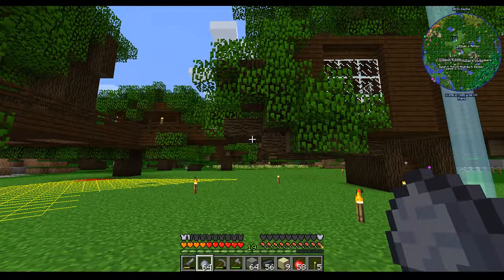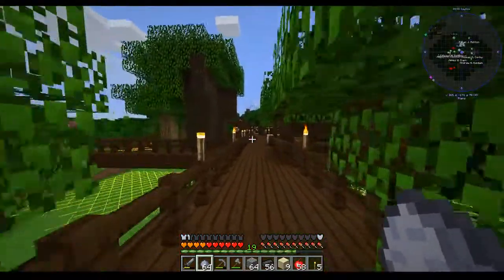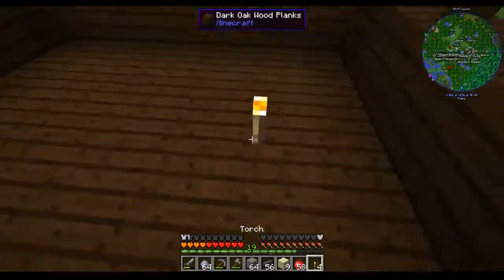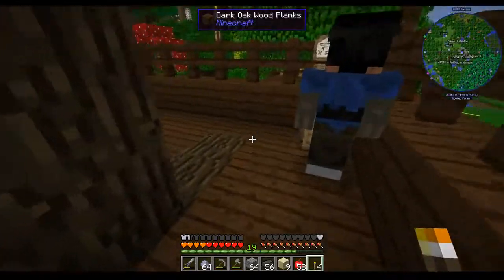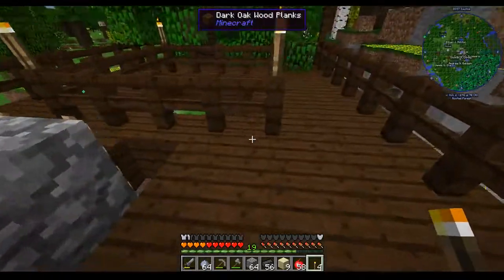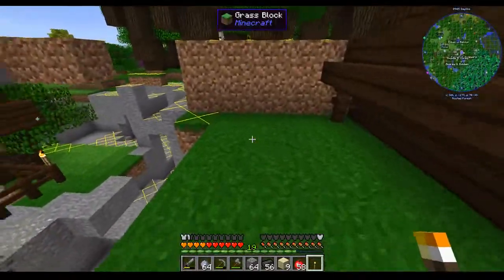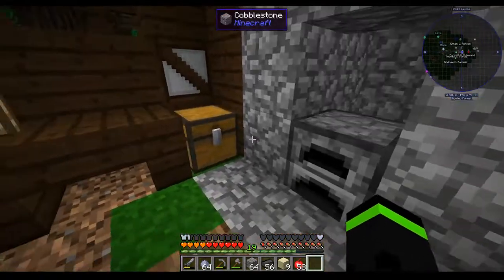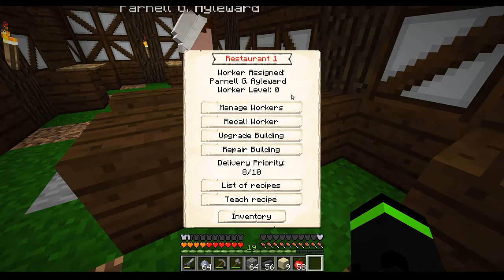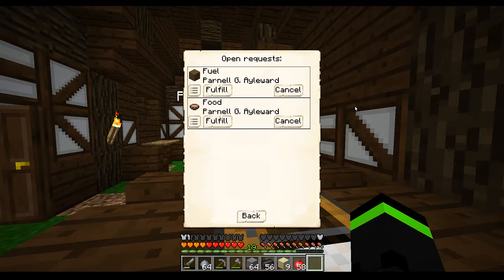Now one of the things I want to show you - come over here. This is the lumberjack. Over here is the mine shaft - I've already upgraded it to level two. The reason is I'm very lazy and I do not want to have to do mining myself. There are a number of ways to do that - first and foremost is to have somebody else do it for you. This is the restaurant. I'm not sure why people don't eat except at a restaurant - maybe that's a comment on modern life.